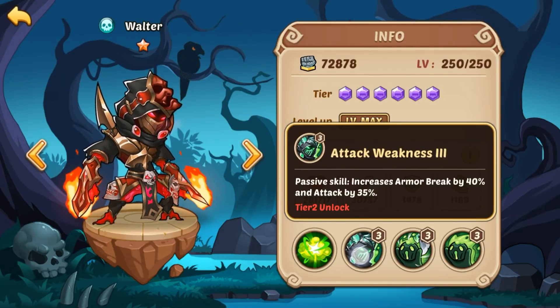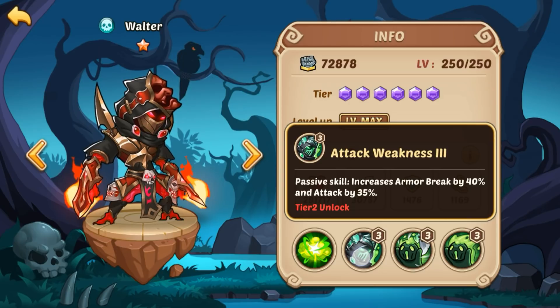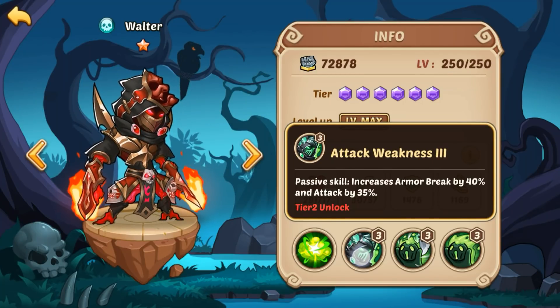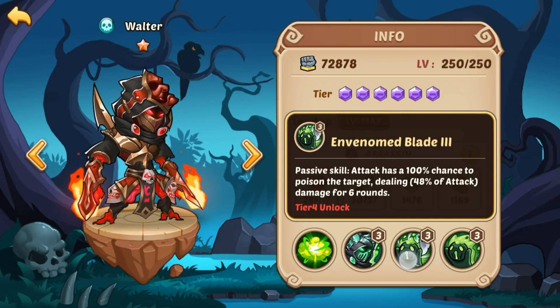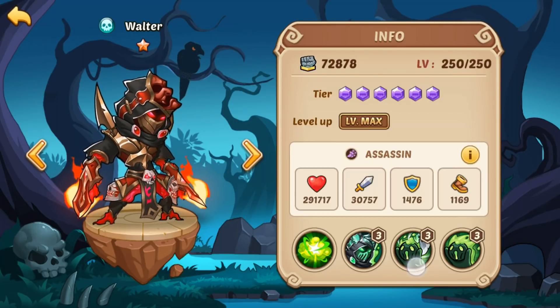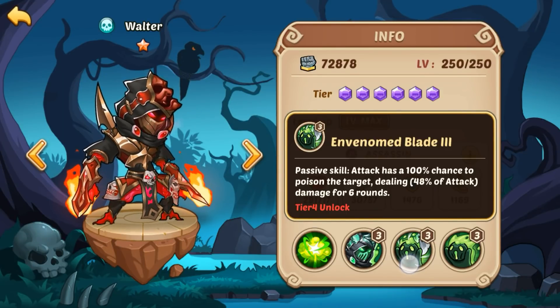Moving over to his first passive, Attack Weakness 3: this is gonna increase his armor break by 40% and his attack by 35% — kind of a standard perk buff for assassins. They always generally get some kind of armor break to pierce through armor and an attack buff so they hit harder — that's their job. The second passive: his attack has a 100% chance to poison the target dealing 48% of his attack damage for 6 rounds. I do believe these all stack together, so his active skill will stack with his regular attack.